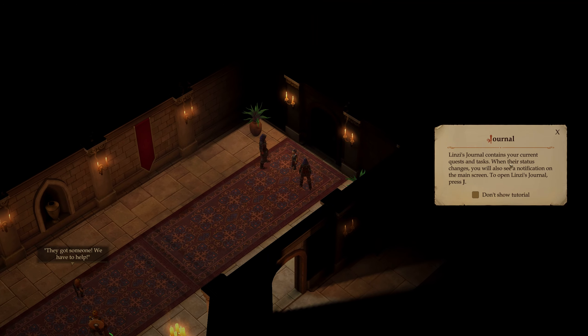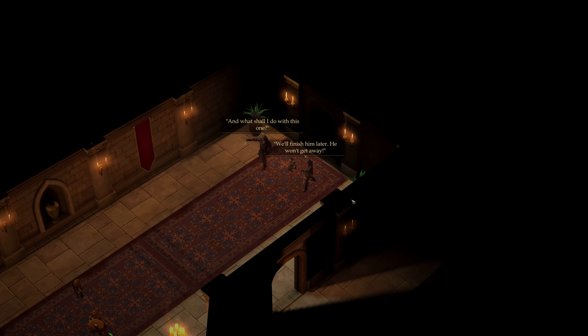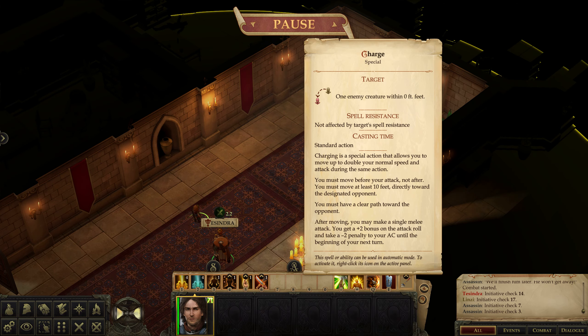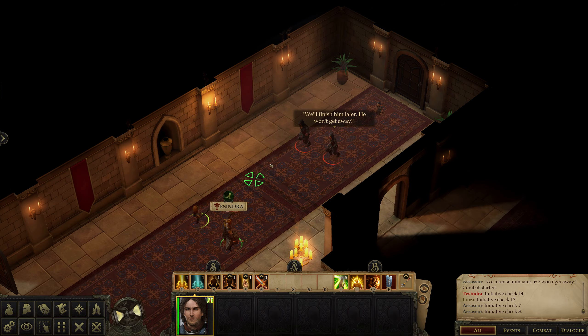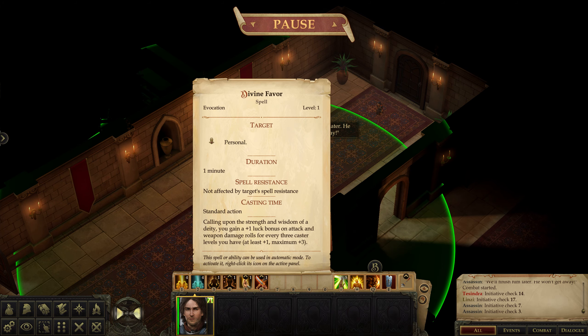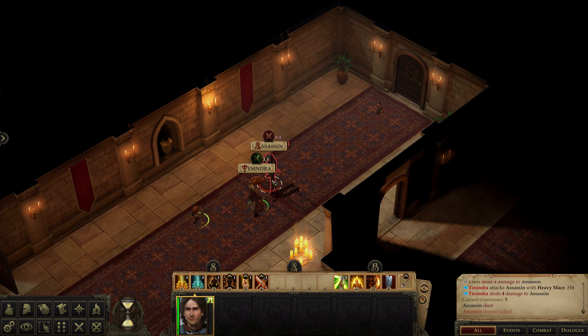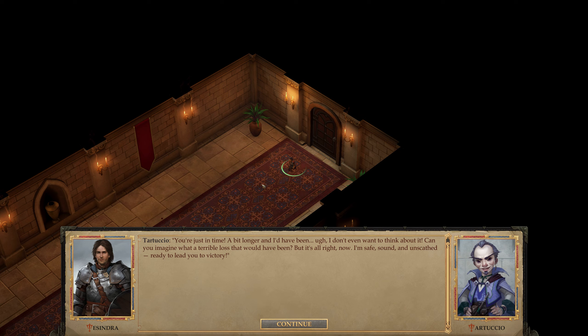Lindsay's journal contains your current quests and tasks. Lindsay is like our bard - she's just going to jot down everything. I can't control Lindsay. Can I charge? I had a charge thing here - it takes long to charge. I'll just stand between her and them. Now I see the health - it's the thing over here. I have to hold Tab? Just in time - can you imagine what a terrible loss this would have been? But it's all right now - I'm safe, sound, and unscathed, ready to lead you to victory. I should have let them kill him.